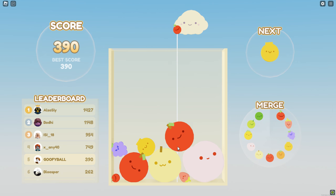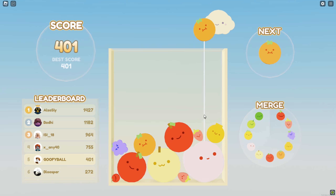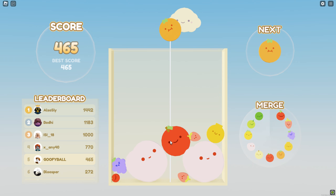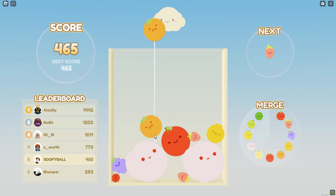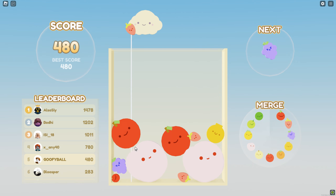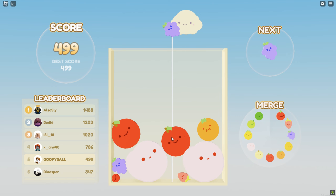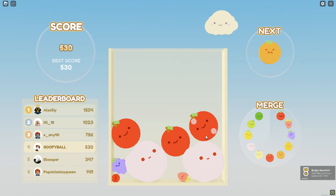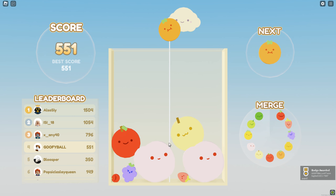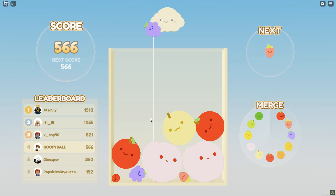We need another apple — let's get a strawberry, give me the orange. There we go, we now have two peaches — that's what we need! These two combined — we're gonna move this right there — yes, now they're going to combine. Nice! Apple, go — yes, perfect! That is exactly what we wanted.